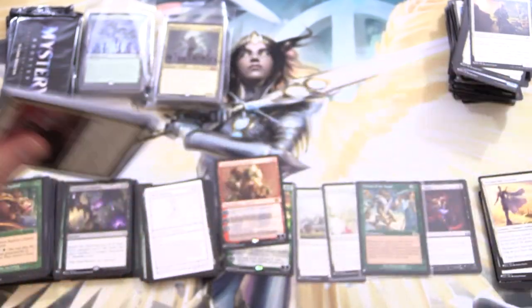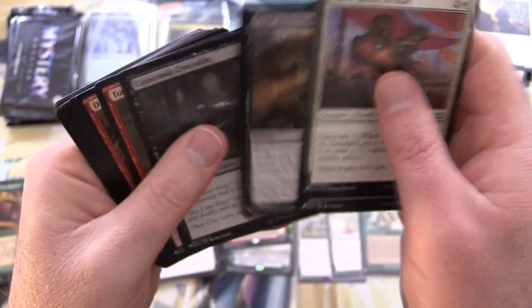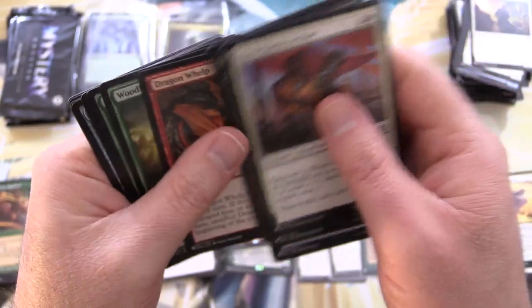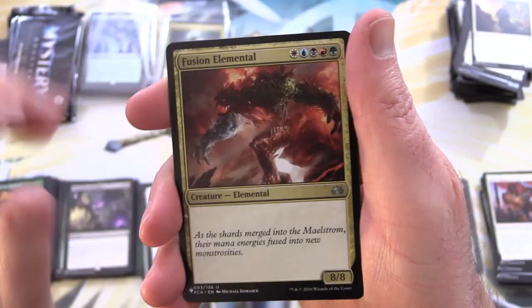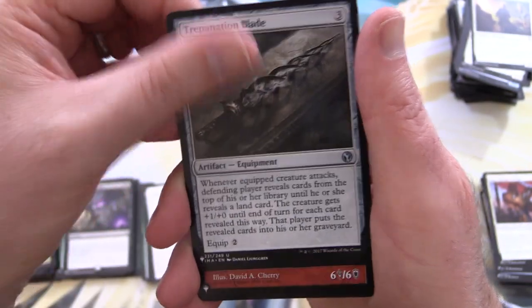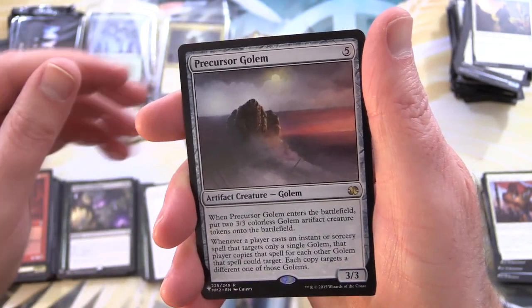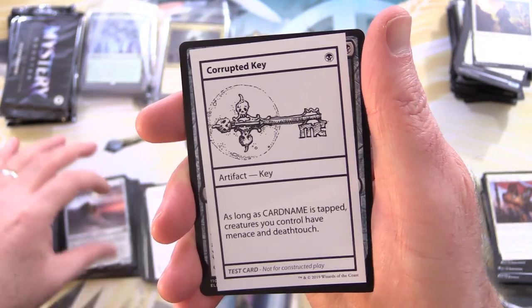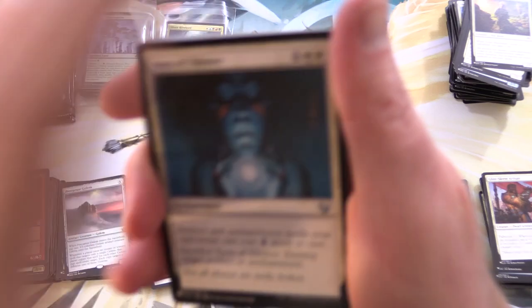Let's get into another pack of goodness — still looking for the Rhystic Study. Catacomb Croc and plenty of goblins. We have Fusion Elemental in every color of the Magic rainbow, Trepanation Blade, Brimstone Dragon, and Precursor Golem for the rare, followed by Corrupted Key. It reminds me of the Locke and Key show — Joe Hill's original comic books. Those were awesome; they did a decent job with the show on Netflix too.